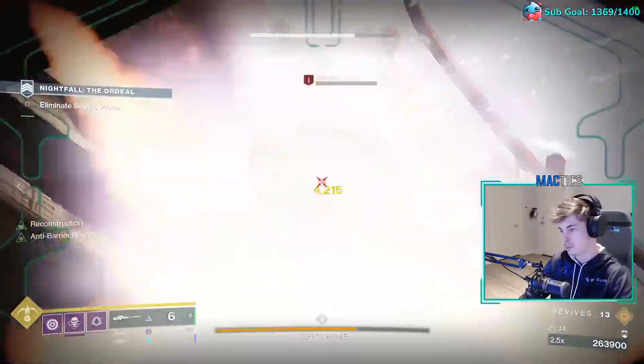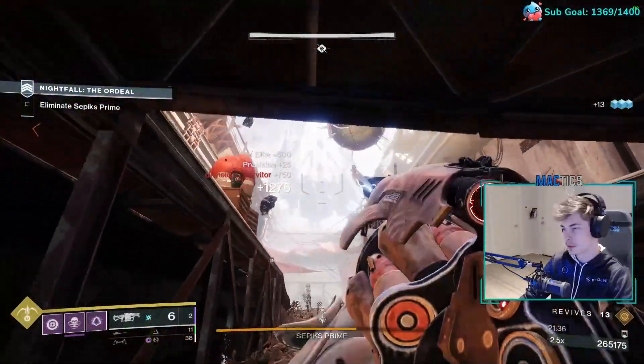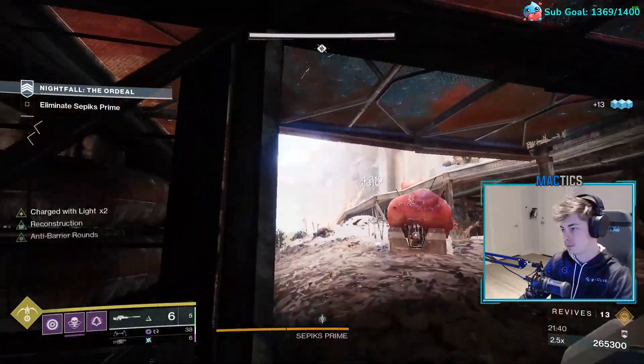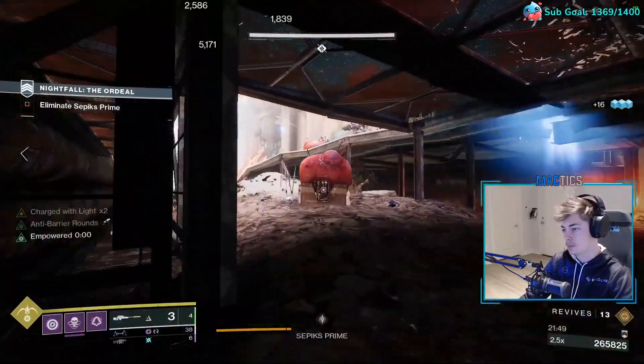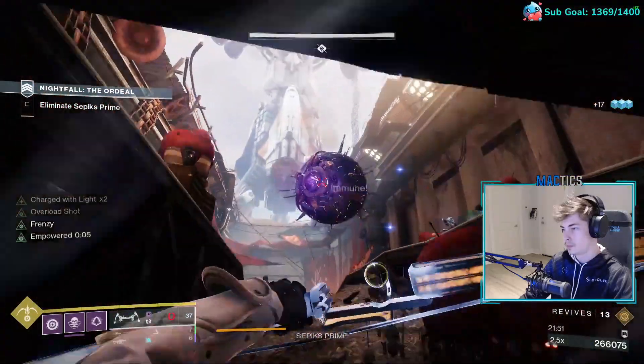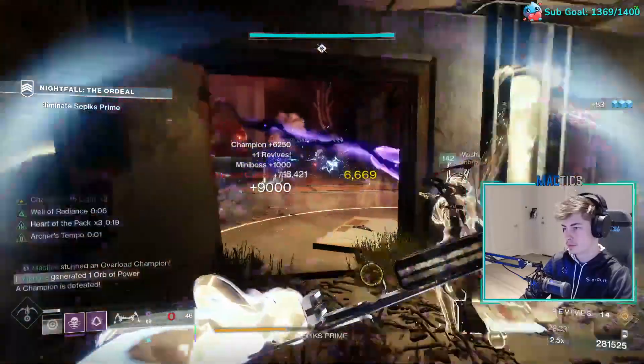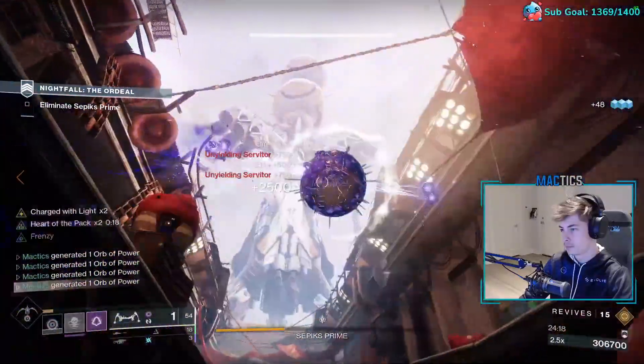Shoot the boss to two-thirds HP. It will spawn four Void Servitors — kill them all to go to the next phase. You can shoot through the window or from underneath. Shoot the boss to one-third HP. It will spawn four Void Servitors and two Overload Captains. Kill the Overload Captains, then kill the Void Servitors. Finish the boss. Good job.